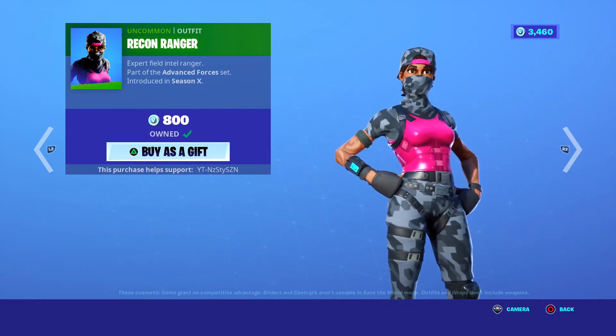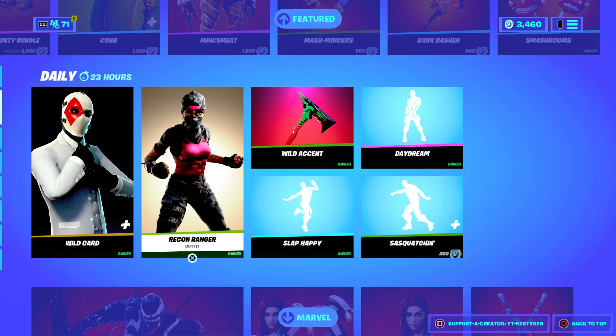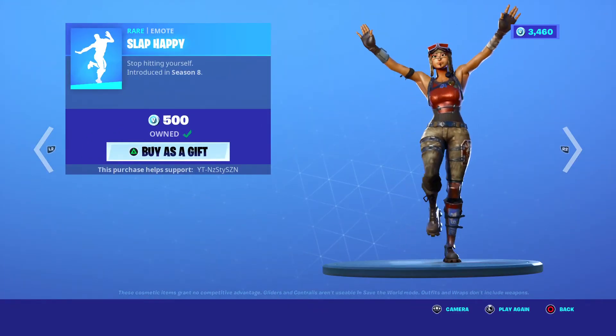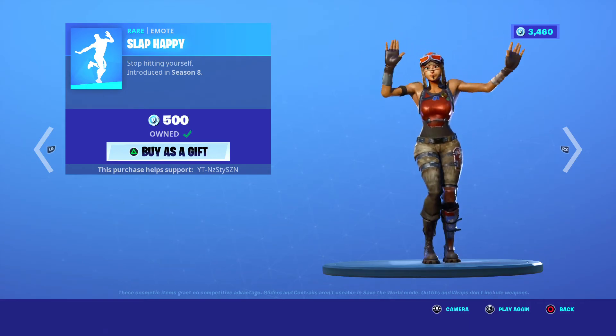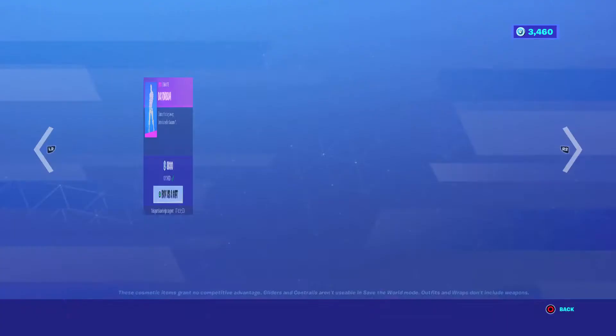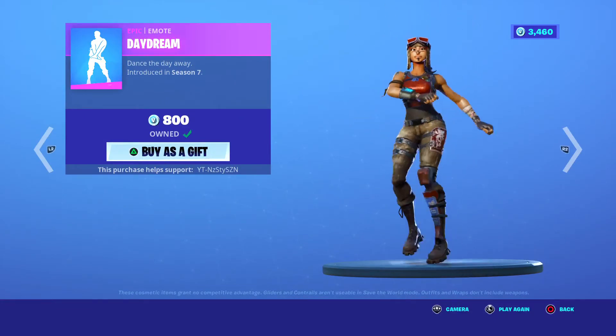Beacon Ranger — I've never really liked that skin, came out Season 8, it's 800. Wild Agent Picker, Chapter 2 Season 2. Slap Happy Emote, Season 8. Sasquatch and his Traversal, 200 percent. Daking, Season 7, 800.